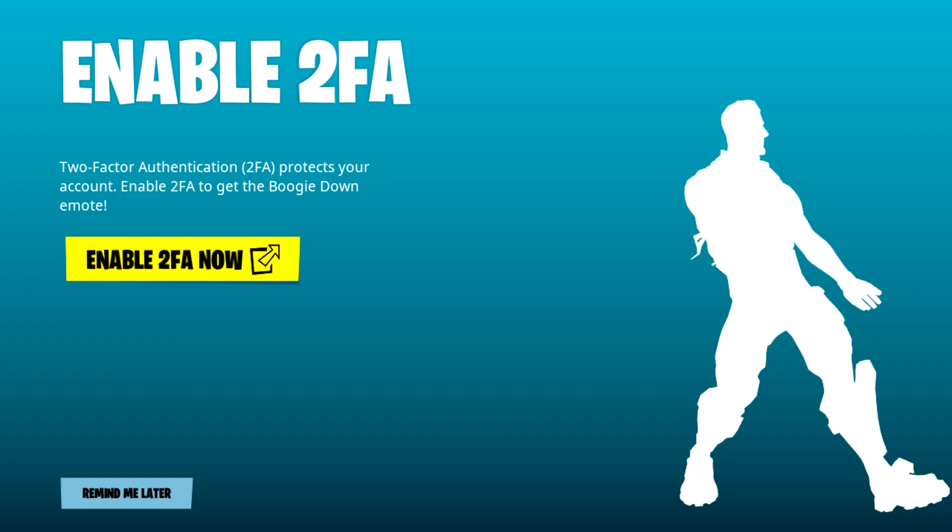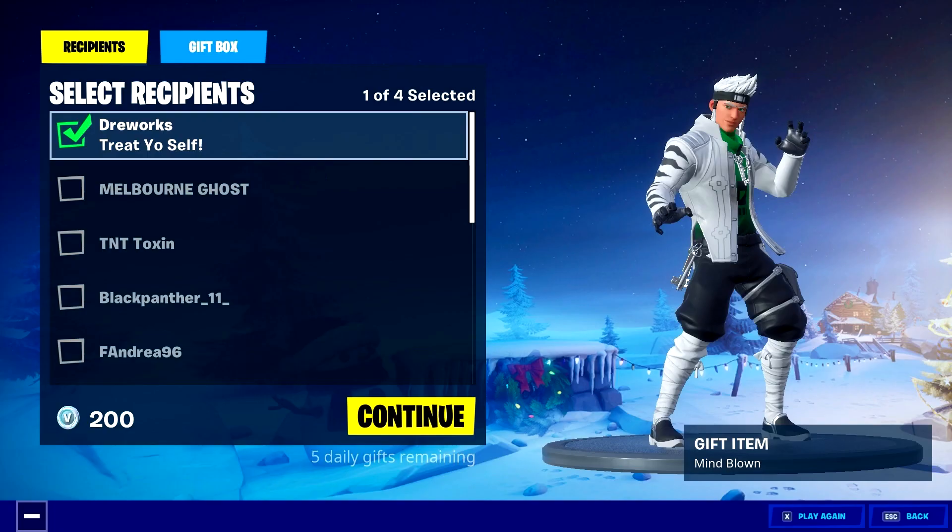You can find it after you have logged in to your Epic account on the Epic website. If you haven't enabled this before, you will get a new dance moveset, the boogie down emote. Once it's done, you are able to send a gift to anyone, including yourself.